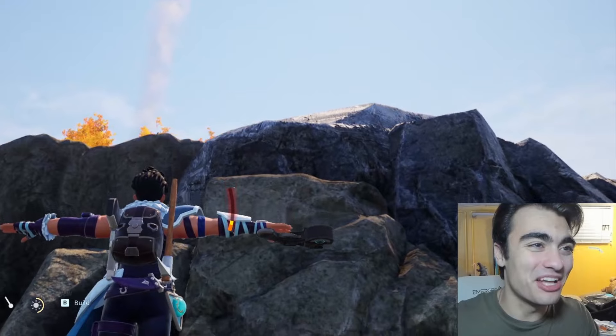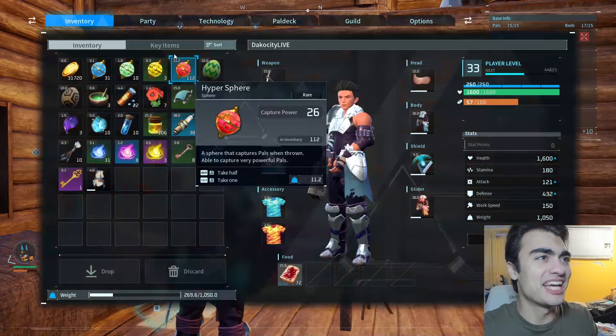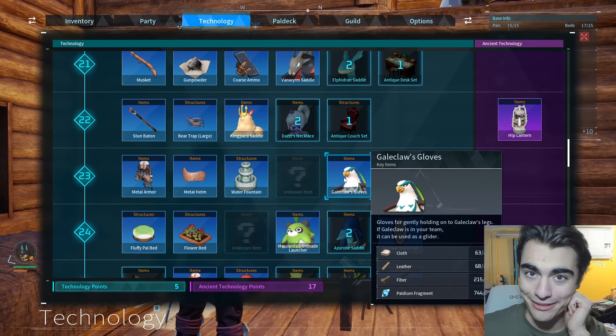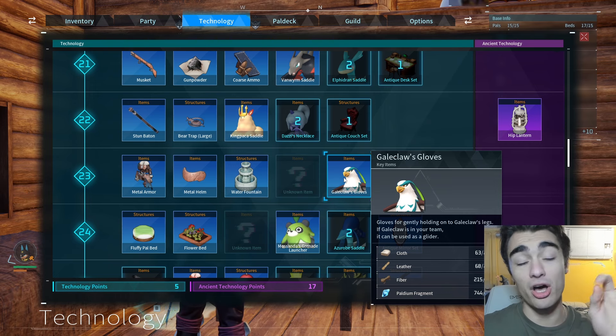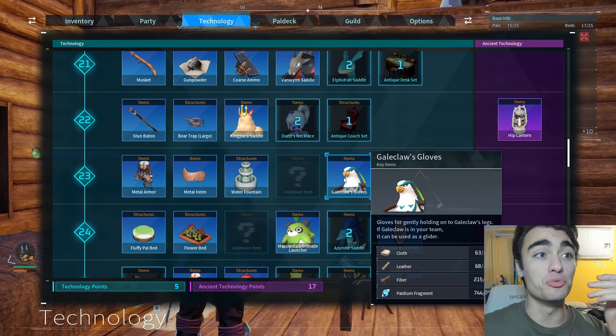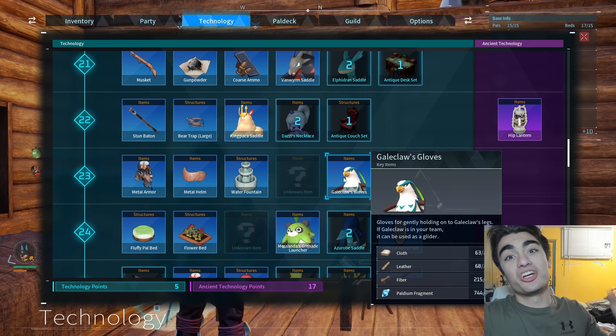How can you do this? I'll show you. What you want to do is build the Gale Claw Glove. You get this at level 23. It's the best glider in the game. You don't have to do it with this, by the way — all you need is a glider. But if you want the best glider in the game to do the best T-posing in the game, you're going to want this.